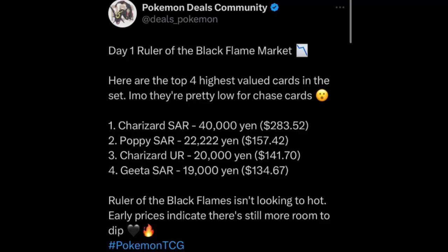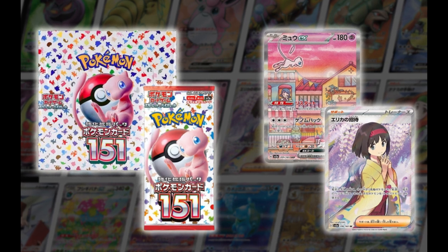What's happening the day after the set's release in Japan — we're seeing the top four most expensive cards in the set, and the prices are really, really low. I want to point out a tweet made by PokemonDealsCommunity on Twitter: Day 1 Ruler of the Black Flame Market — here are the top four highest valued cards in the set. In my opinion, they are pretty low for chase cards. If you think about Pokemon 151 chase cards — Erika cards worth $400 to $500, multiple cards worth around $200 to $400 — or sets where the Iono was holding strong around $1,000, there is no justifiable reason why booster boxes were $150 for Japanese Ruler of the Black Flame out of the gate.